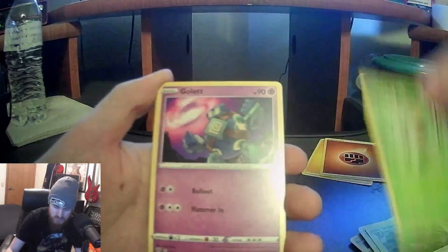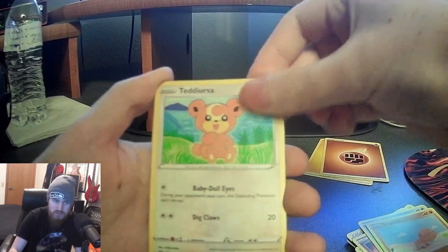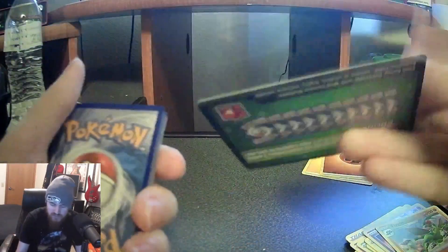Second pack — we got Ursaring, Pansage, Golett, Vanillite, Trapinch, Teddiursa, Golett, reverse holo Golett, and a Flygon. Yeah, it doesn't look like we're getting any rares — got another green TCG online card.